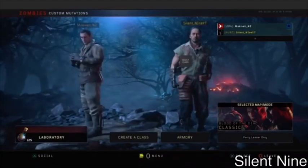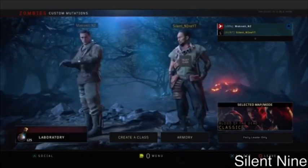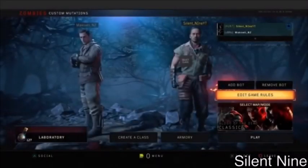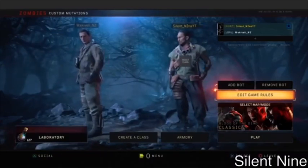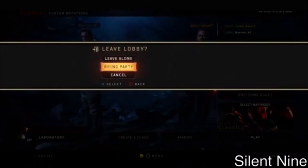When you get the state where nothing is highlighted — it looks like you have nothing selected at all — do not press anything. Now we're switching to your friend's point of view. What your friend wants to do after joining is press circle, or whichever button backs out, and then hover over 'Bring Party.'